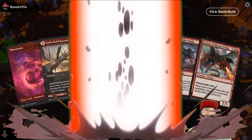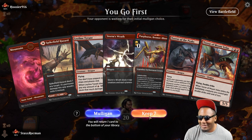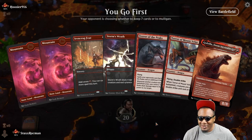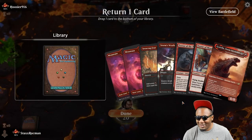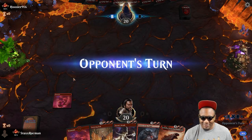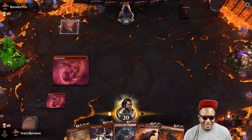Man, this is bad — only one regular land, a tap land, no way of finding more land. Can't keep this. All right, this is somewhat better. Got Ydaro — I can cycle. Keep it. Might be mana screwed. Who's here?